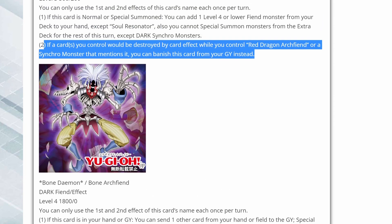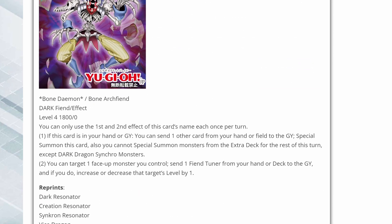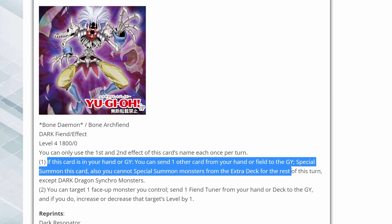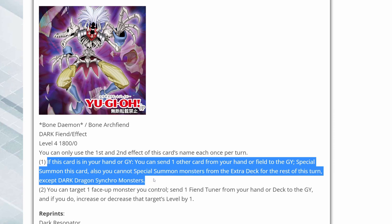Here we have Bone Archfiend — a dark fiend effect monster. This is actually going to be searchable using Soul Resonator. If this card is in your hand or graveyard, you can send one other card from your hand or field to the grave to special summon this card. You cannot special summon monsters for the rest of the turn except dark dragon synchro monsters — of course you're going to be locked in, but it's a great way of just special summoning this card out really easily.